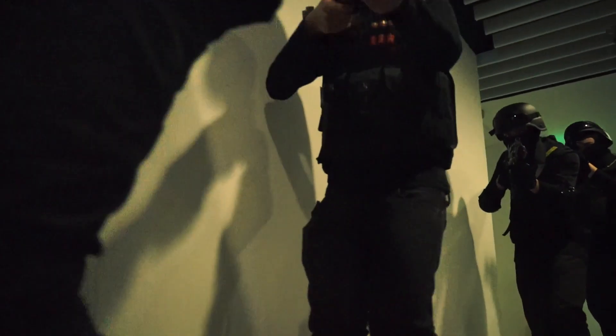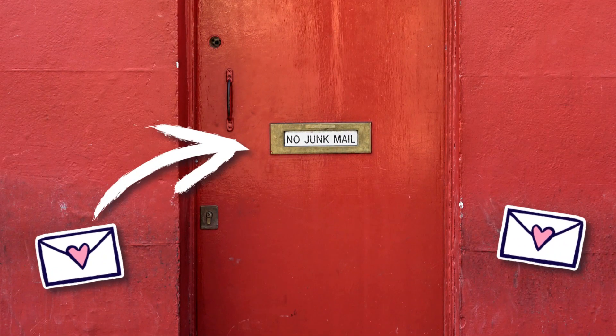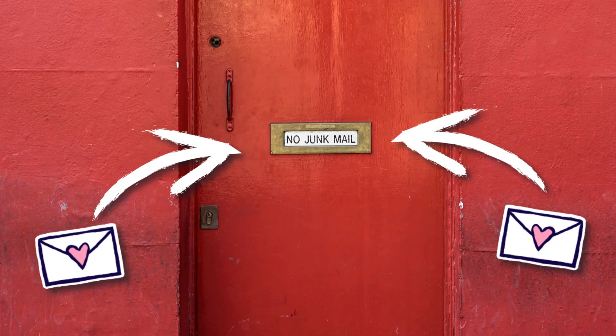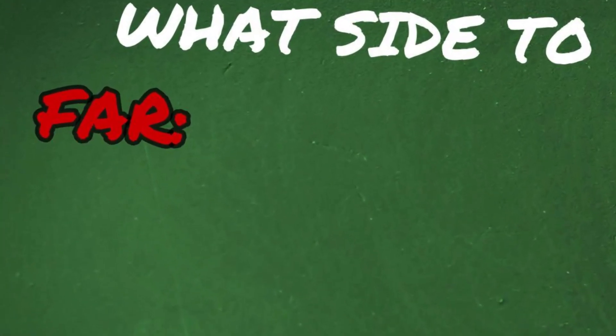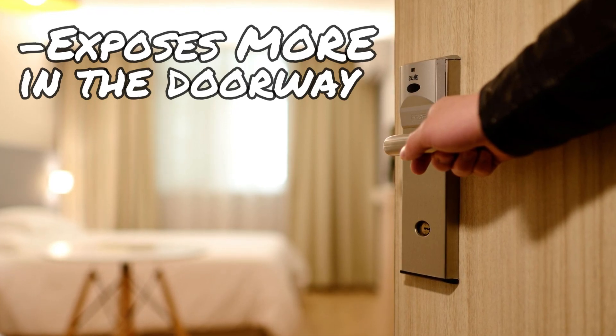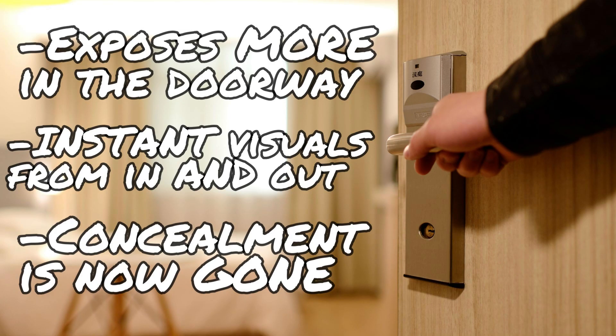Using all the information we've gained from the last step, we can now start to plan our next moves. So if there's enough wall space on either side of the door, then we've got a choice to make. Do we start from the side closest to the handle or the side furthest away? When we open a door from the side furthest away from the handle, a few things are going to happen. We have to put more of ourselves in front of the opening, so when the door opens, we can instantly see inside, but that also means that we're no longer concealed.